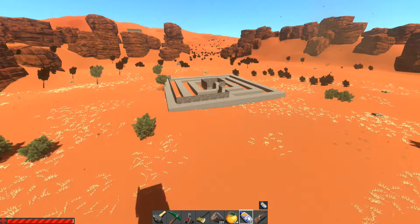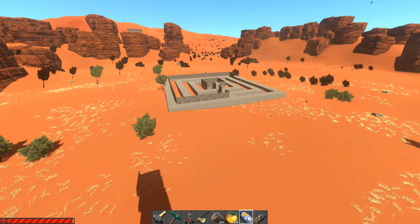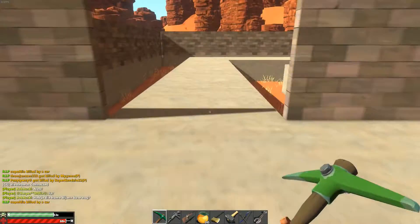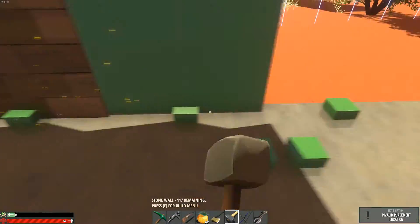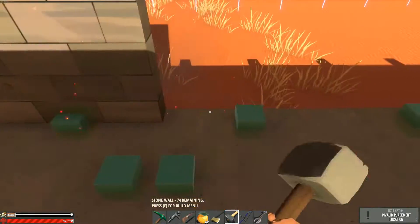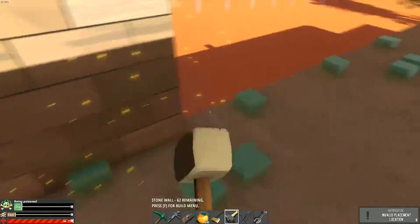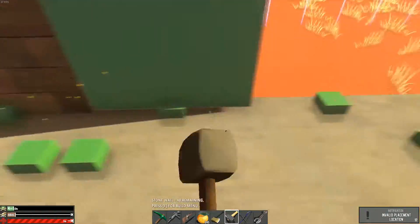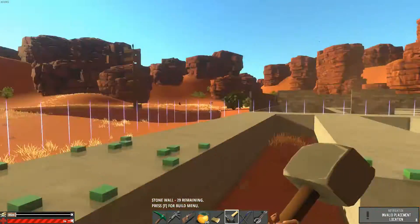There we go, bringing in the first layer of walls. You can extend this upwards as far as you want. I would go with a different kind of design — probably make it really high, and then in the middle you want a staircase going up a pillar or something. And then there you would have all your furnaces, your lockers, your watchtowers and such.